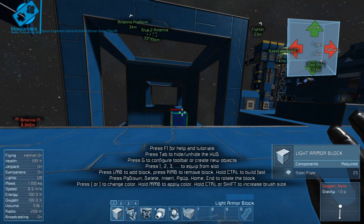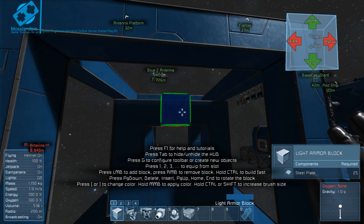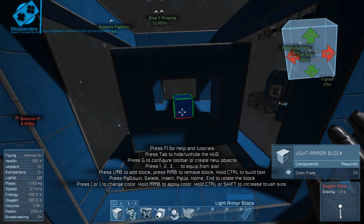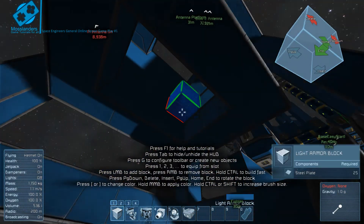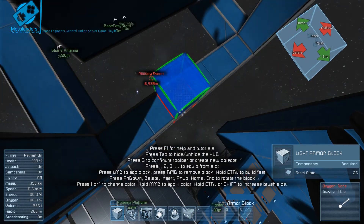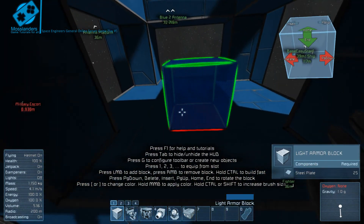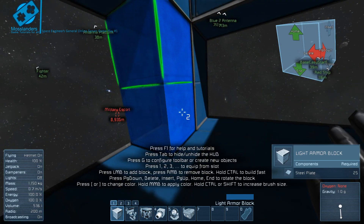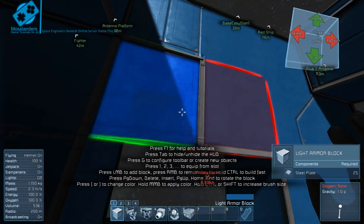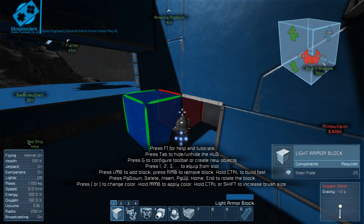What I've done is created a very basic sort of base — obviously a lot smaller than it would normally be. So this would be your centre, and this is an outer shell of protection for your base. I am using creative mode just for the purpose of this video, but I don't generally do that.